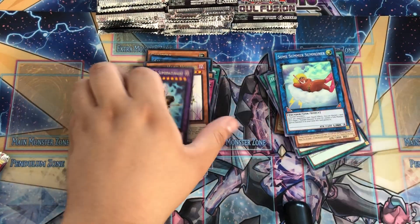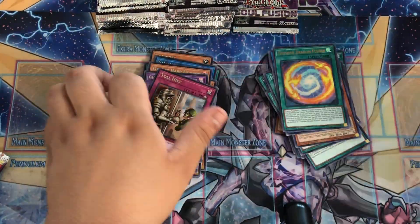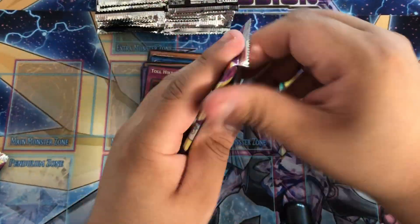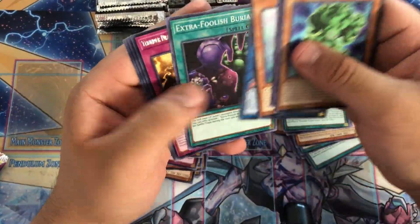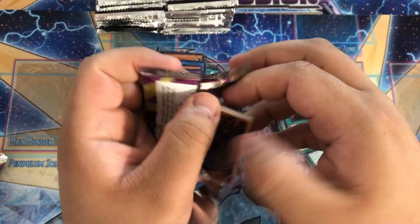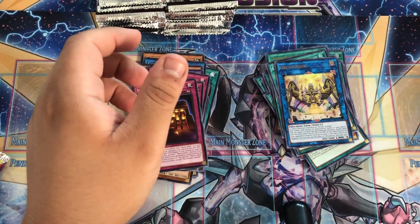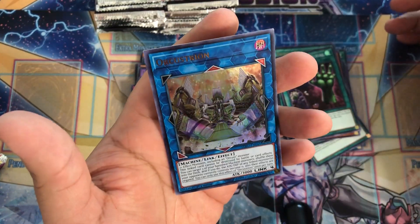Another Sum Summoner, nice. Sum Summoner Summoner - say that, guys. Sum Summoner Summoner Summoner, nice. Thunder Dragon Fusion. Our 20th pack in, we got Extra Foolish Burial. Third set in, let's see what else we get. What the heck is this? Orcestron - all right.